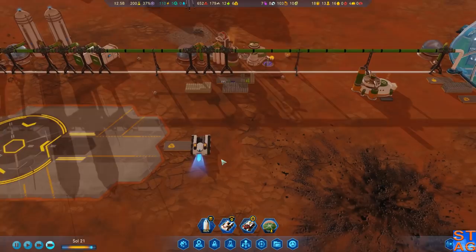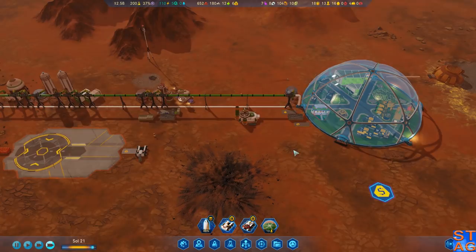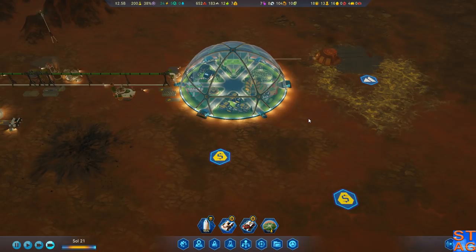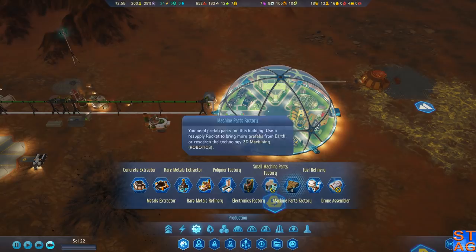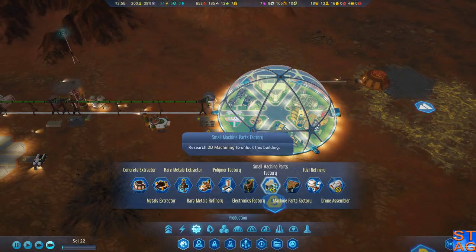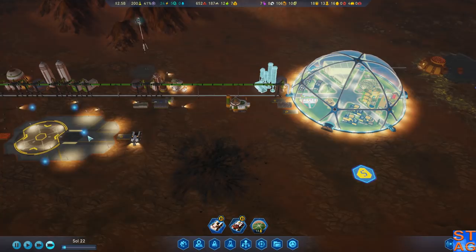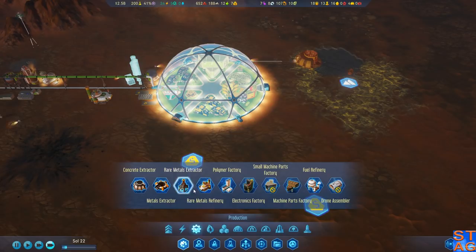We are full on metals there too. We have four vacant work slots and we're going to have some people looking for jobs in a minute. There's the small machine parts factories — I mentioned this in one of the early episodes. Once you unlock 3D machining, they only take up about three hexes. I'm going to drop down a polymers factory right outside the dome because we need to start building polymers on Mars. Bringing down some people, and I'm going to start working on this second new dome.